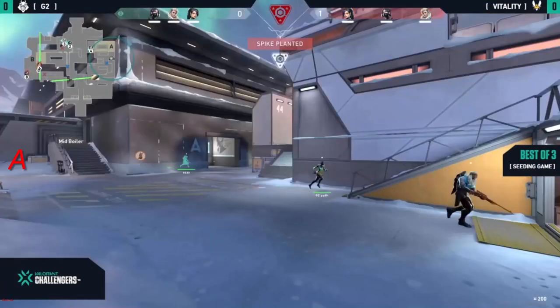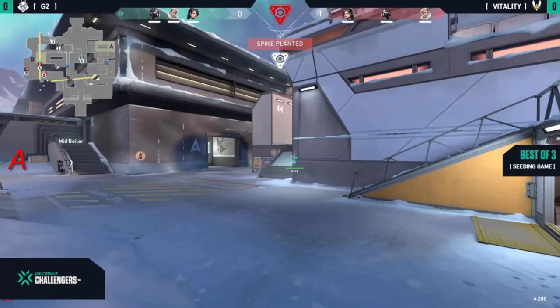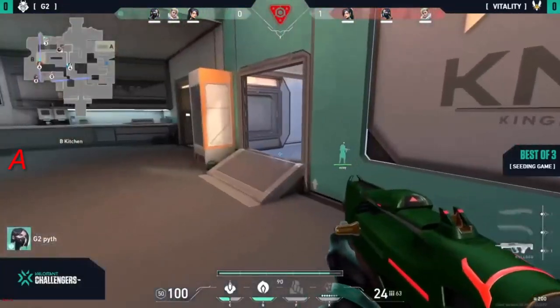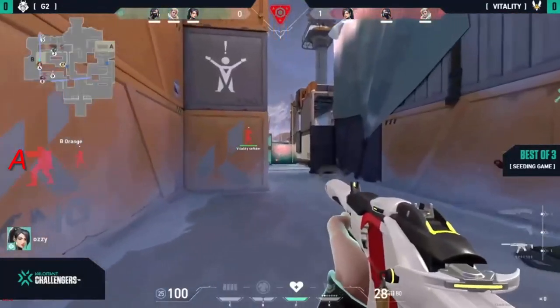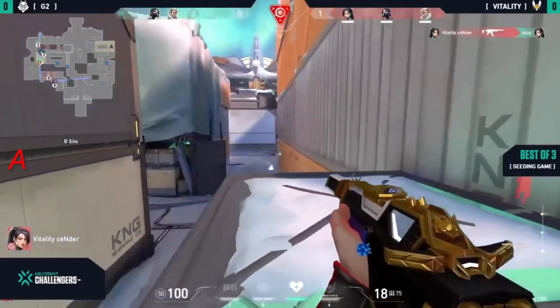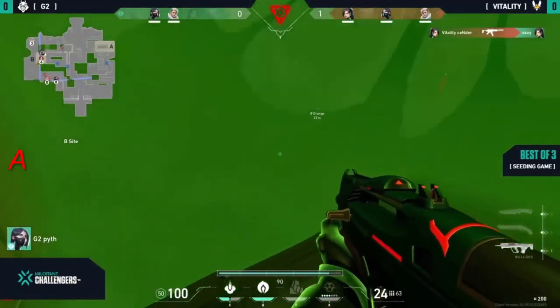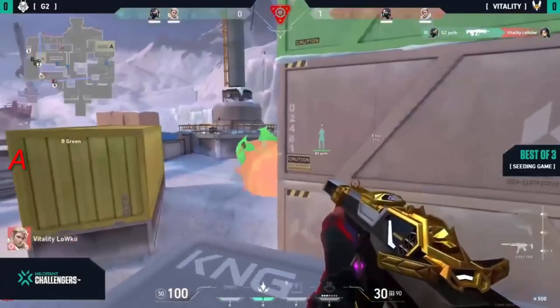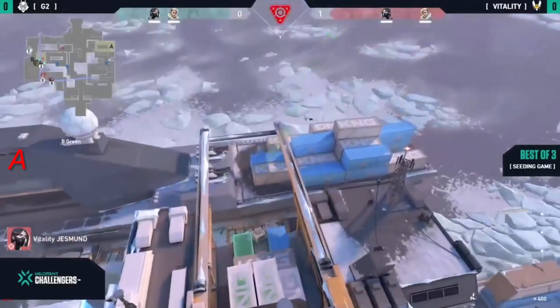The vitality plan on the B site is not really going to be contested at all, because the rotation from G2 is a little bit late and a little bit slow. And all of this utility vitality have — a post plant — it's gonna make it pretty awkward for G2 to retake this one. Sender is caught by piff hiding within a smoke, completely catches sender off guard on top of the wall.